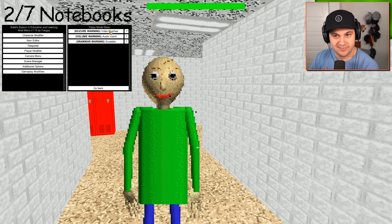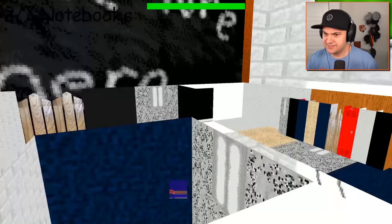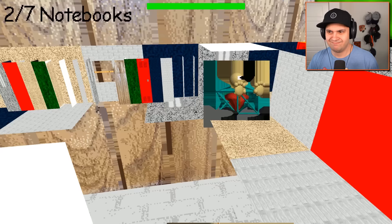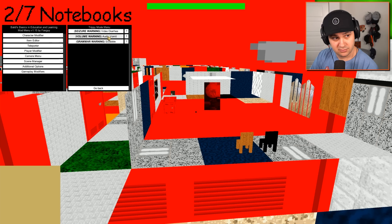Trippy mode menu — video diarrhea. This sounds bad, let's do it. I can completely change the color of the school at my will with the change school tint option — it's hideous, I love it. Kind of a pleasant purple. Audio vomit — lower your volume, I've done the same. Let's see what happens. It sounds like a UFO just landed. Actually, it doesn't sound that bad.